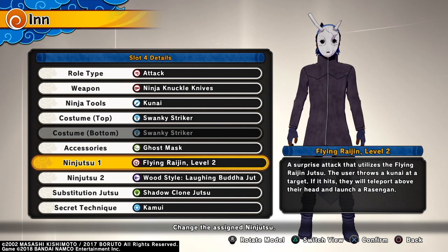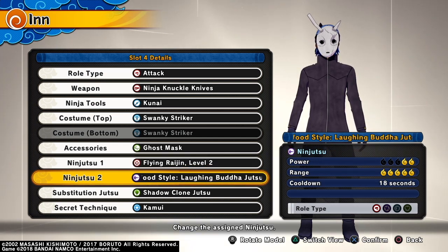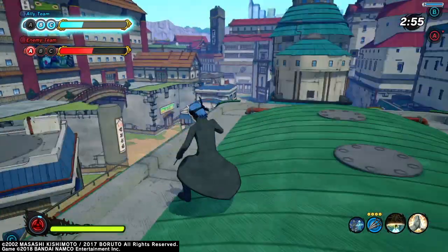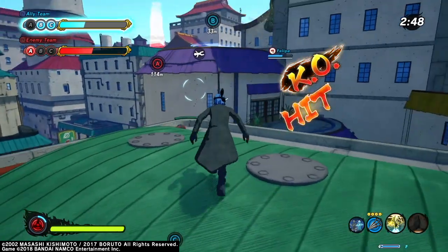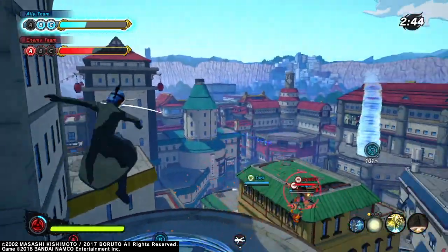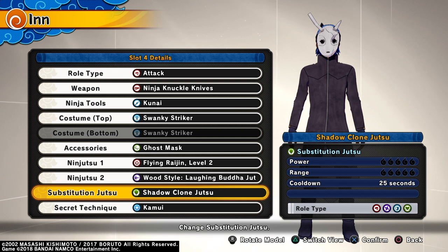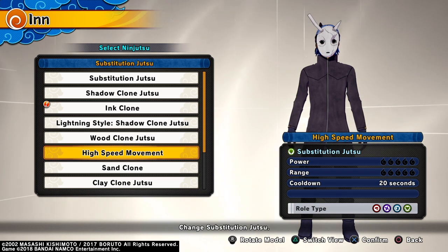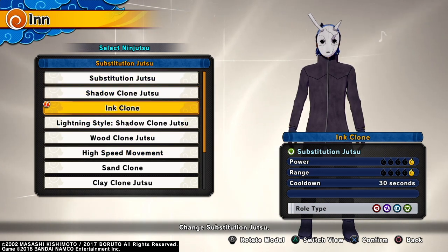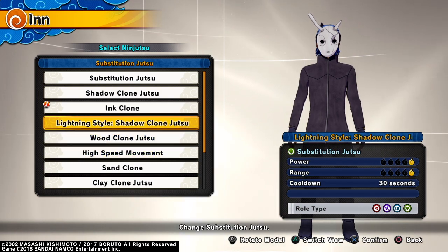I've had more success with Kunai. The Jutsu: Flying Raijin Level 2 and then Woodstyle Laughing Buddha Jutsu — in other words, I call it the Happy Hands Jutsu. I can support from right here with the Happy Hands. I do regular Shadow Clone here, simply because it's the quickest option that gets people to lock off of you. If I did regular substitution or high speed movement, they would keep their lock on. Plus, they nerfed those to be 20 seconds each. So for an extra 5 seconds where they lose their lock on to me, I'll do that. I don't really go for a lot of the other 30-second ones.